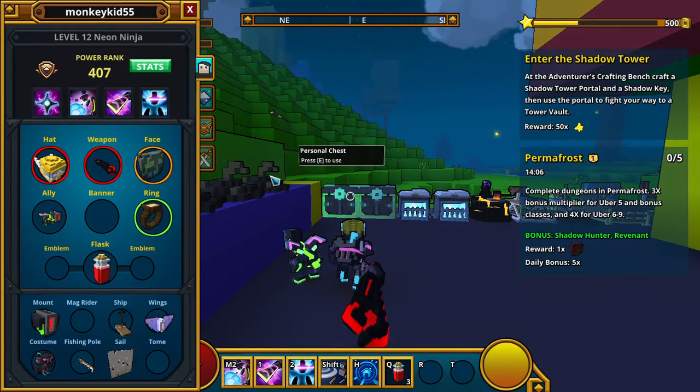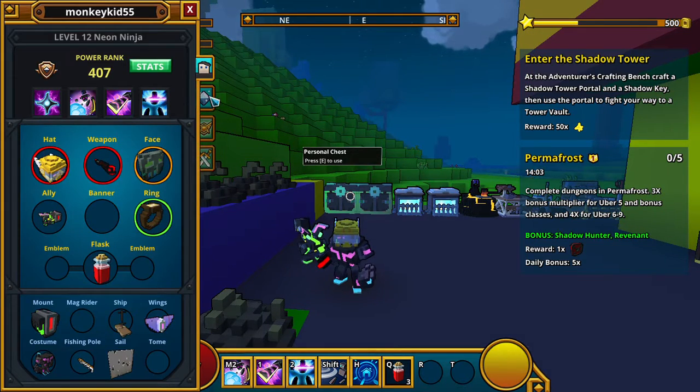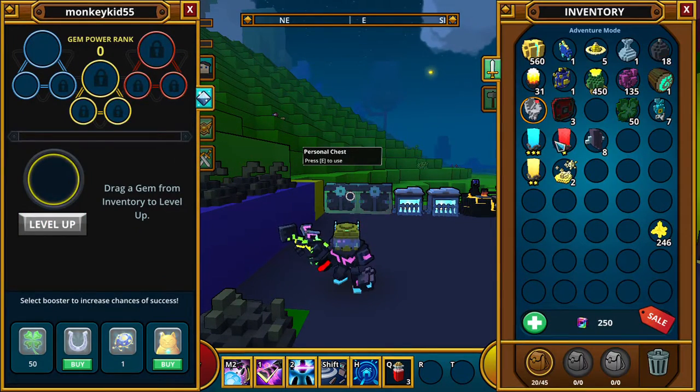Basically you go to your character — I'm going to face this way — and go to Character > Gems. Get your gems. Water gems go here.